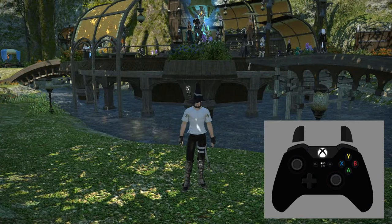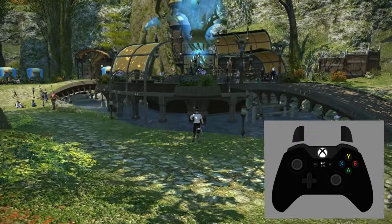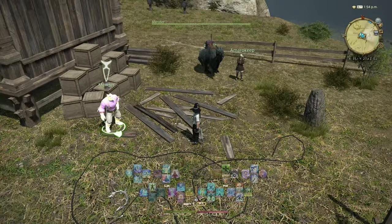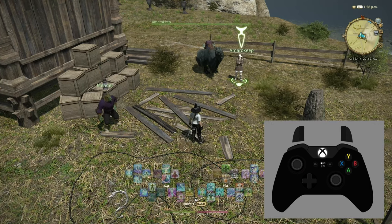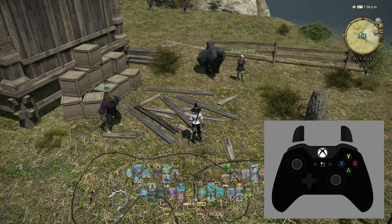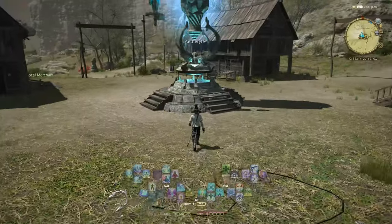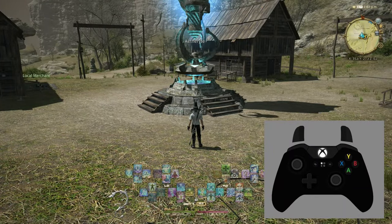First, it's hard to target anything if you can't see it. While holding down the left bumper, you can press forward and back on the right stick to adjust your camera zoom. The first type of targeting you'll probably use is called Confirm targeting. This is done by pressing the Confirm button, which is the bottom face button on your controller. You will select a target based on the direction your character is facing, not the camera, and the type of game object it is. Enemies, NPCs, and points of interest in the game are given priority over other player characters. You can clear your current target with the Cancel button, which is the right face button on the controller.